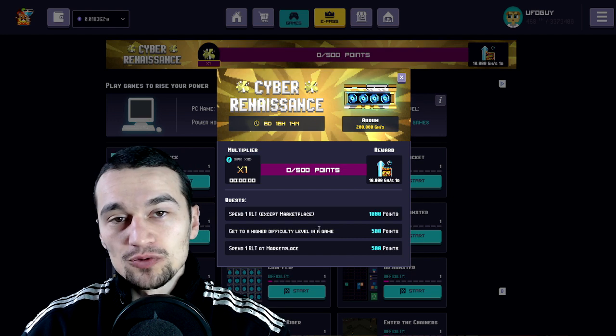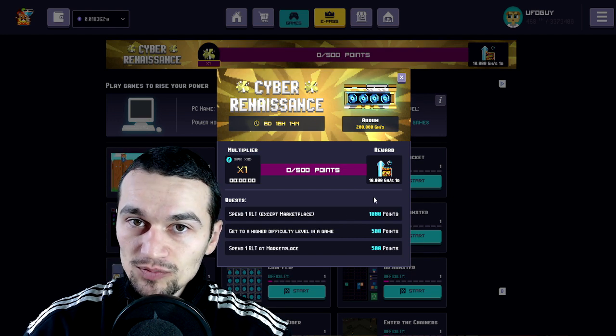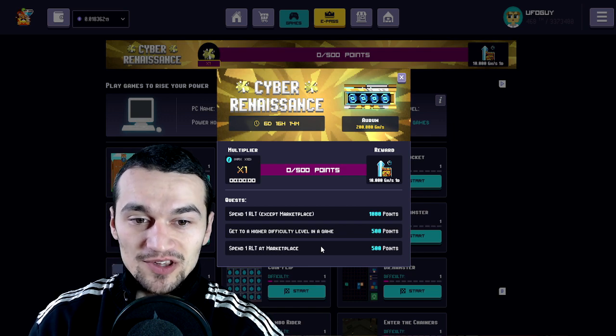Know that the amount you spend matters. You can even spend 0.001 RLT — it doesn't matter, you're gonna be credited your points proportionally. If you reach a higher difficulty in the game you get 500 points, and if you spend 1 RLT in the Marketplace you're also getting 500 points. This is a very interesting and I would say a great improvement in this type of event.